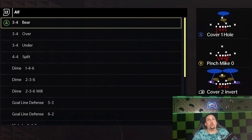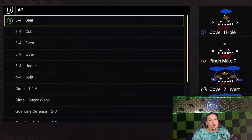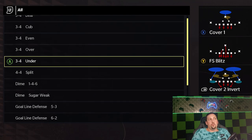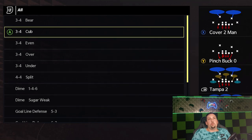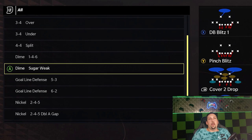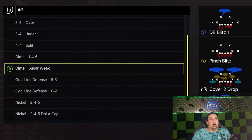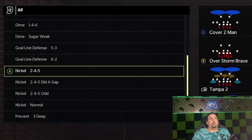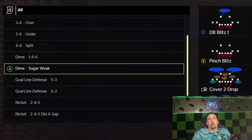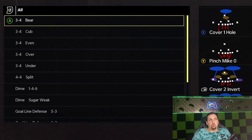Next up is the Arizona Cardinals. They have a ton of run-stopping defenses — having the three-four bear and the four-four split in the same playbook is a huge plus, especially since it can be easy to run the ball this year. Some of the other formations are more pass-defense based, but there are really good run defenses between those two. For pass defense they have the dime one-four-six, the dime sugar weak — a newer formation with a lot of blitz potential — the two-four-five, double-A gap, and two-four-five odd, which is one of my favorite formations this year. It's definitely a 50-50 book with potential to stop both the run and the pass.